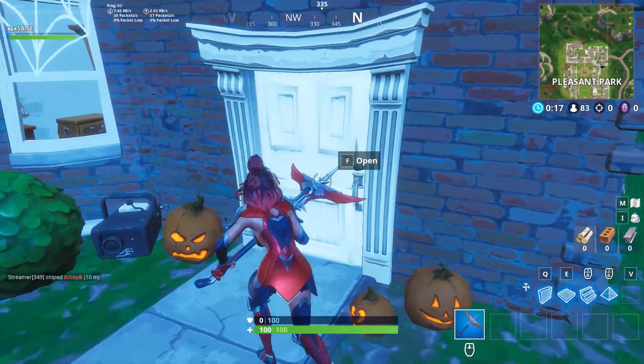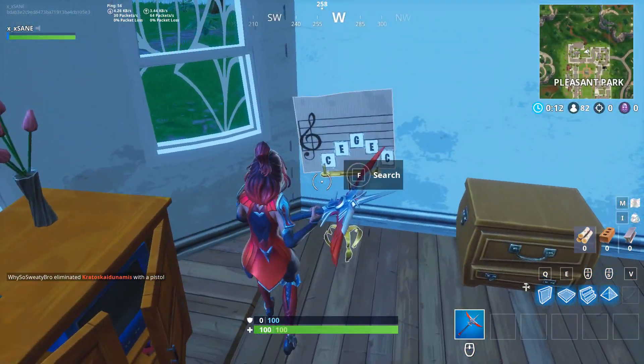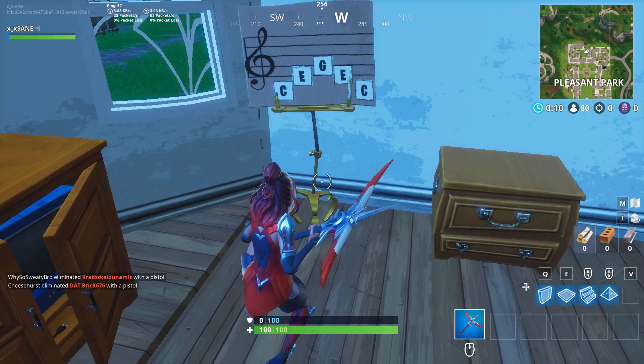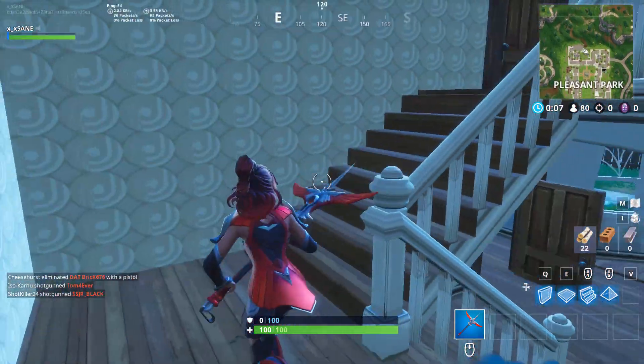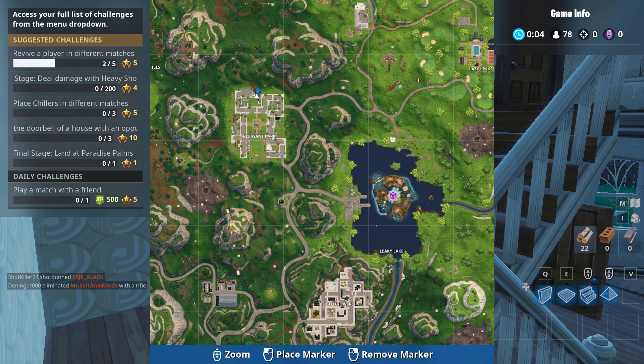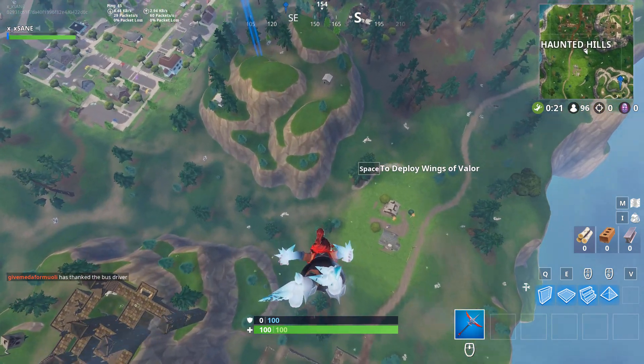Hi guys and welcome. The week six challenges have you searching for the music sheet found in Pleasant Park. Stage one: the music sheet will be on the northern side of Pleasant Park in the middle house with the big spider. When you enter the front door, just go into the living room on the left and you'll find it right there. Simply search it to complete stage one.